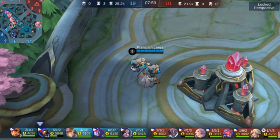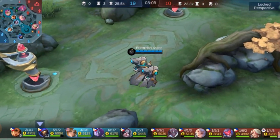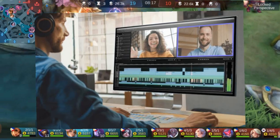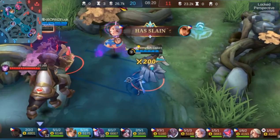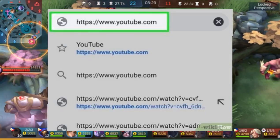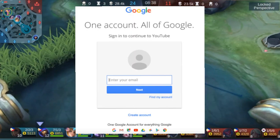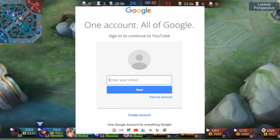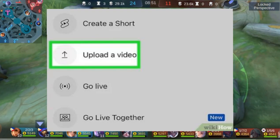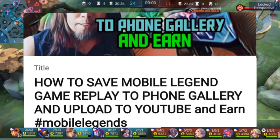To upload your Mobile Legends gameplay to YouTube, follow these steps. Once your Mobile Legends replay game is saved to your phone: 1. Edit your video — you can use any video editing software like Adobe Premiere Pro, iMovie, or Filmora. 2. Create a YouTube account. If you don't have one, create one by visiting the YouTube website and clicking on the sign up button. 3. Upload your video by clicking on the Upload button on your YouTube account and selecting the video you want to upload.